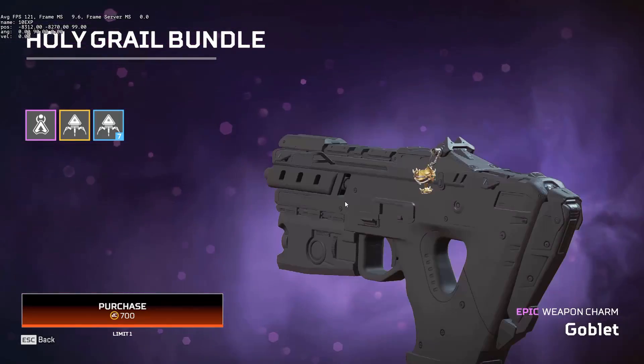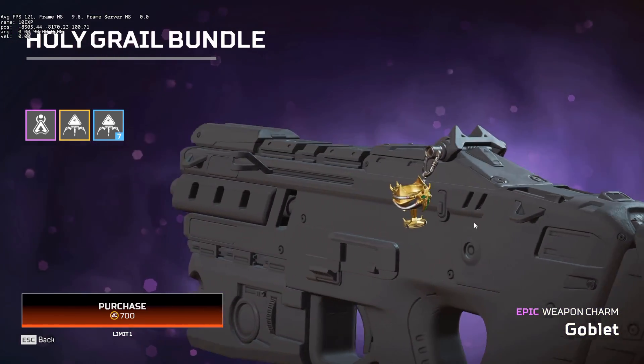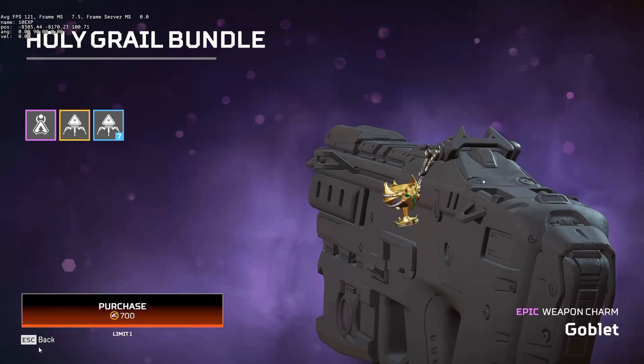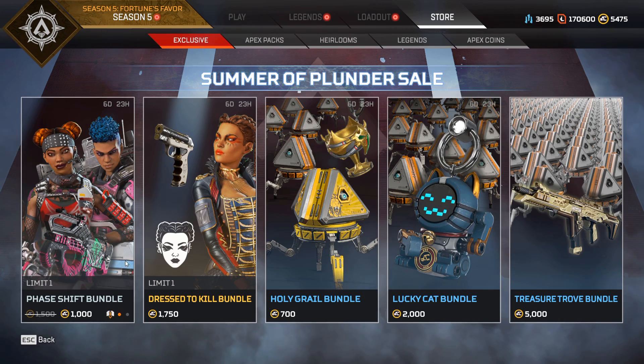For every kill I get with the Voidwalker skin, I'll give out some codes. We have this Holy Grail bundle, which comes with this really strange goblet. It looks very Caustic-like. I don't know if this is like a tease for Caustic's heirloom or something — it really does look like it. You also get a Legendary pack and 7 Apex packs.